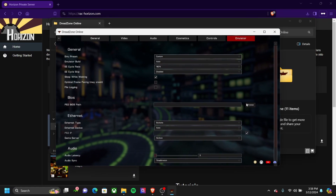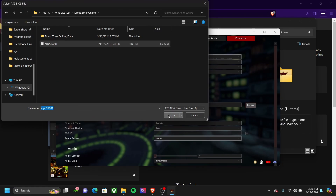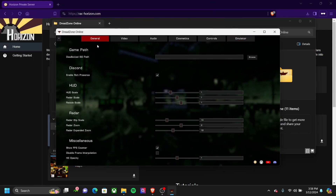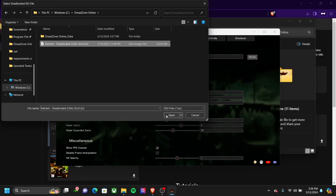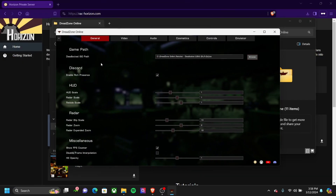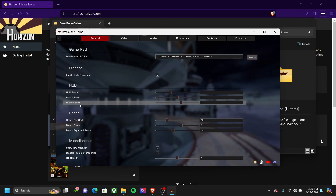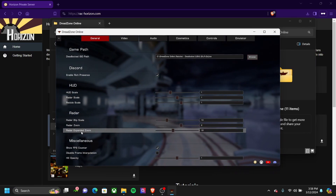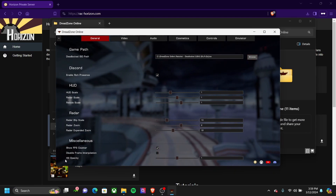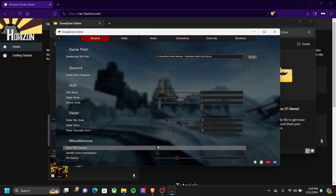Go back to the application. For BIOS, browse, go back, and we're good. Same thing with the ISO — click the folder and open. For general settings, I keep Discord Rich Presence on. HUD scale can be however big or small you want, same thing with radar. Hill opacity — if you can't see anything outside the hill, lower this. I'm going to disable the FPS counter.